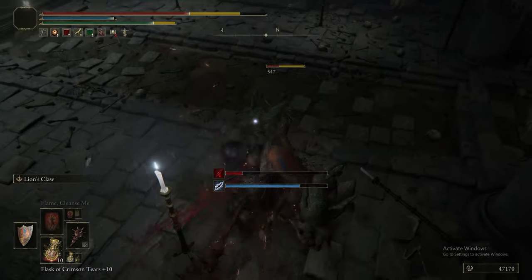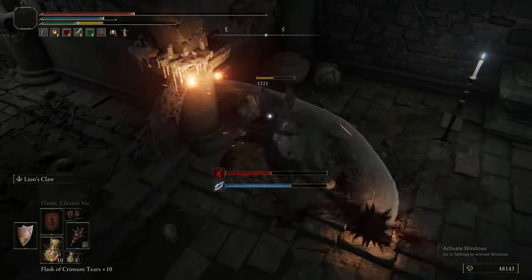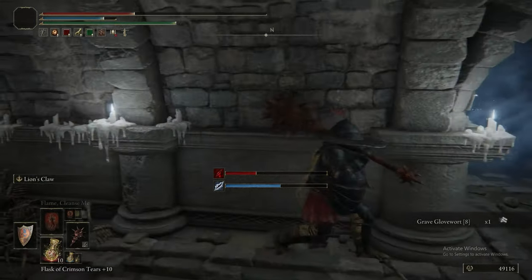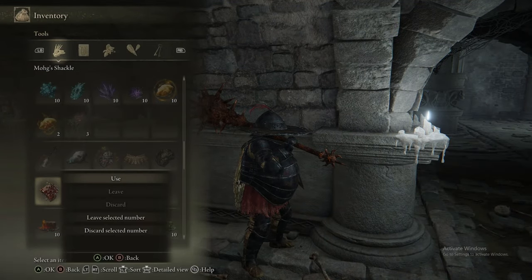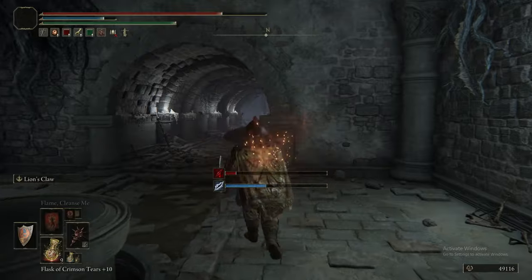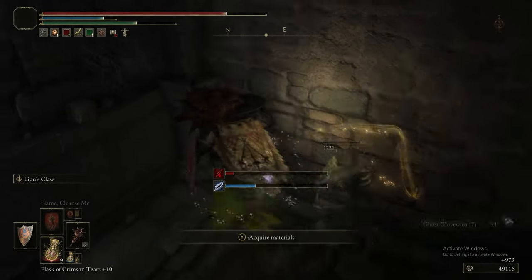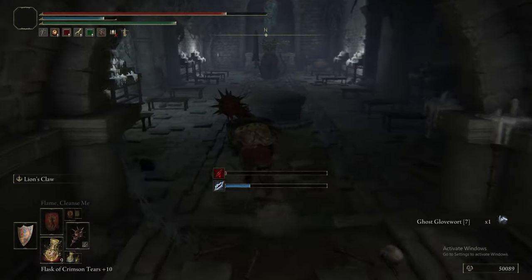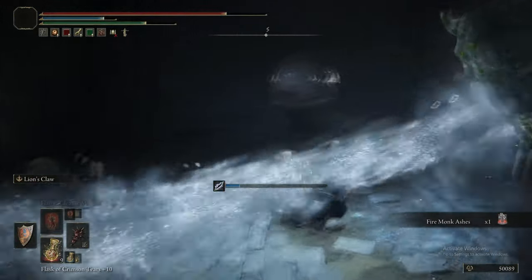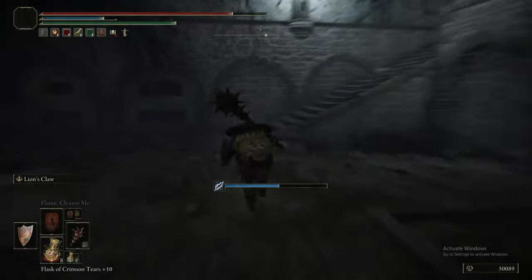In this dungeon in particular, you are starting to get the tree burial watchdogs as just normal enemies, as well as traps that now spew frostbite at you. Coming down here with Margit's or Mohg's shackle already equipped would probably be a decent idea so you don't have to go menuing while there's enemies bothering you. Lowering the trap and heading past it — I believe at the end of here there's another watchdog. I think we just grab the item and run away. After grabbing the Ghost Glovewort 7, in this chest should just be the Fire Monk's Ashes.